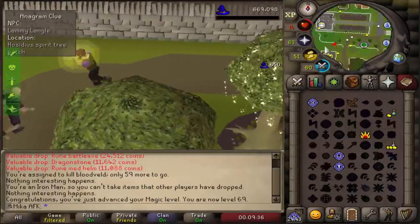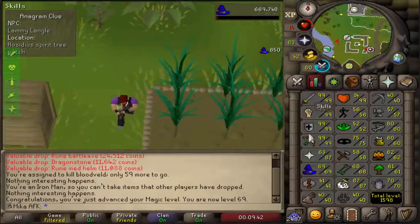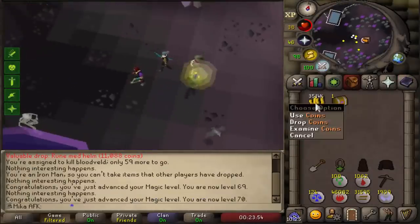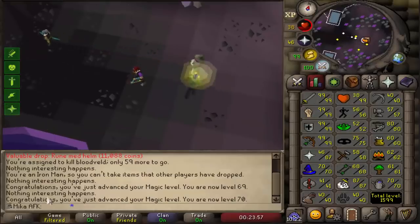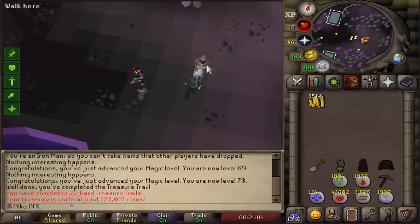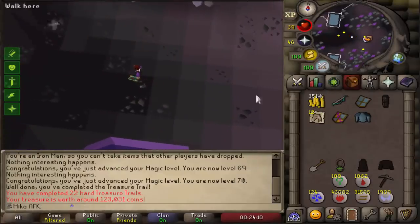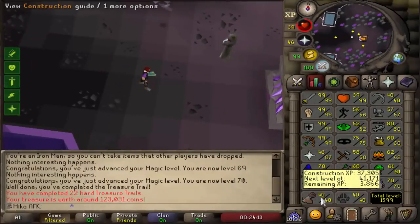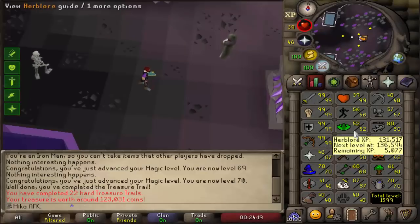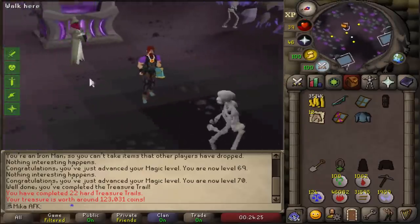69 Magic on the AFK account, and we're just going to be alching all of these rune drops because we need some money on this account while we do clue scrolls and train Slayer. I ended up alching all those rune items to get about 3.5 million coins on our AFK account. Now what I need to do is get 44 Construction, then take molds out, then create a Ring of Wealth, then go for 55 Herblore, and then camp some Drakes for a lot of nature runes. So that is the plan.